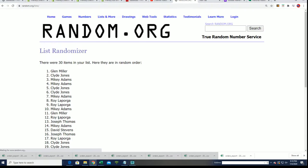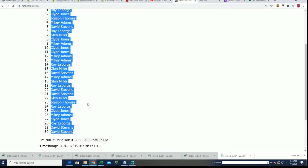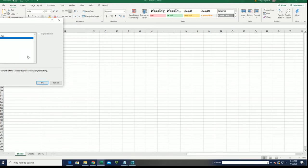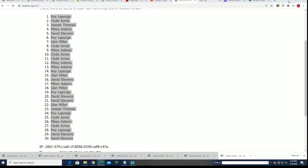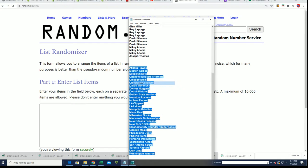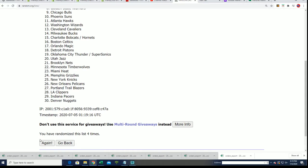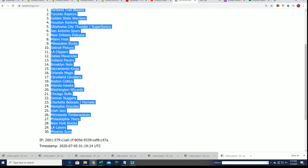We'll see who gets matched up with what team in a moment. Lucky number seven. That is our very first random — now let's send the teams through. Lucky number seven.